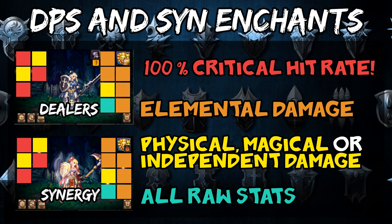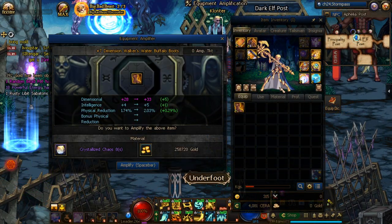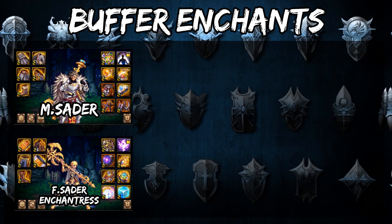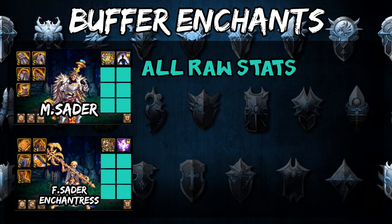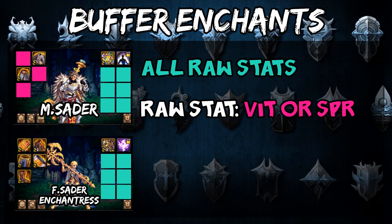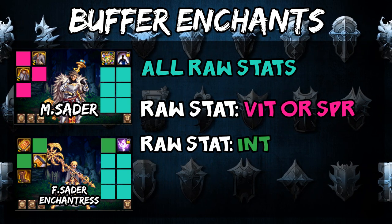For the earring, there are only a few cards that apply and they all increase your raw stats — it's basically helpful for everyone in the game. Now for buffers it's a little bit different, since they are only concerned with increasing their raw stats to make their buffs more potent, so they're going to be looking for different enchants. Male Crusader is on top, and Female Crusader and Enchantress are on the bottom. For all buffers, they want the raw stats on their accessories and special equipments. For Male Crusader, he can get his choice of fight or spirit from the shoulder, belt, and shoes. For Female Crusader and Enchantress, they can get high levels of int on their weapon, top, and bottom.